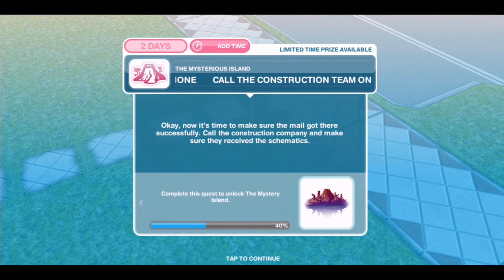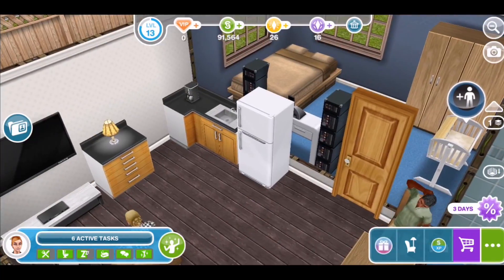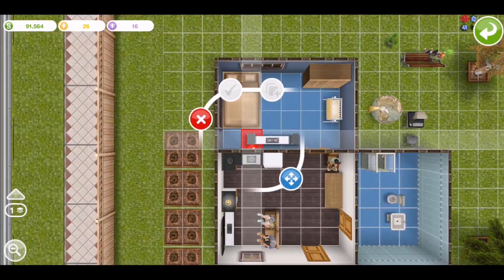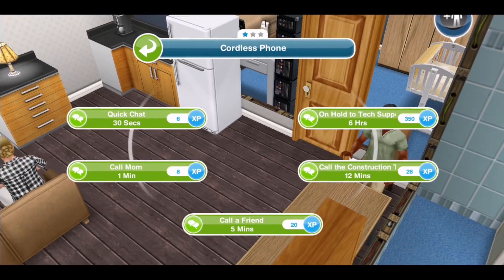Now it's time to call the construction team. Select one of your sims and if like me you didn't have a phone, place one in the house and then get them to call the construction team. This takes 11 minutes.